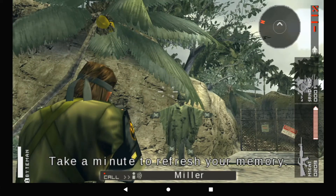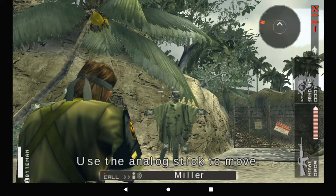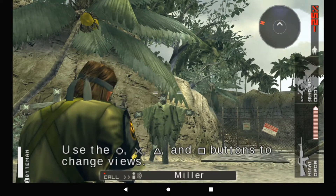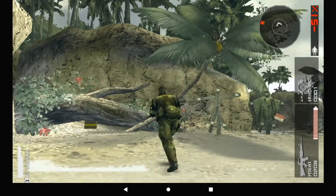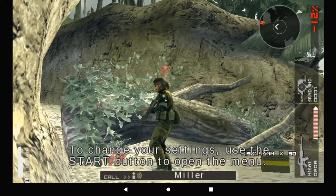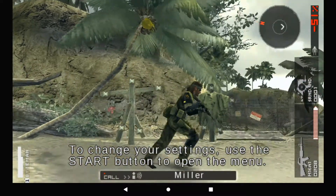Take a minute to refresh your memory. Use the analog stick to move. Use the X, triangle, and square buttons to change views. To change your settings, use the start button to open the menu.